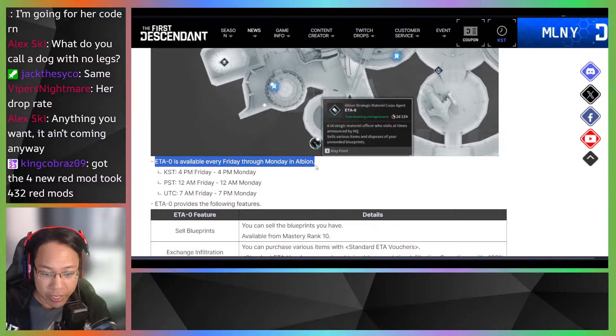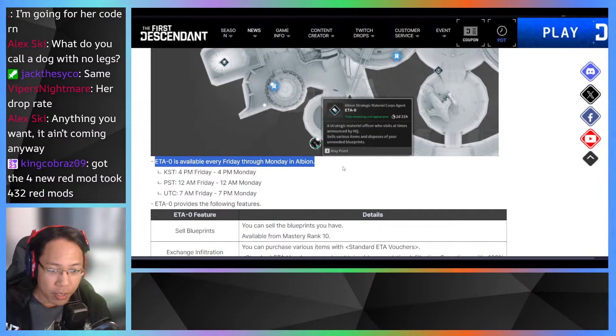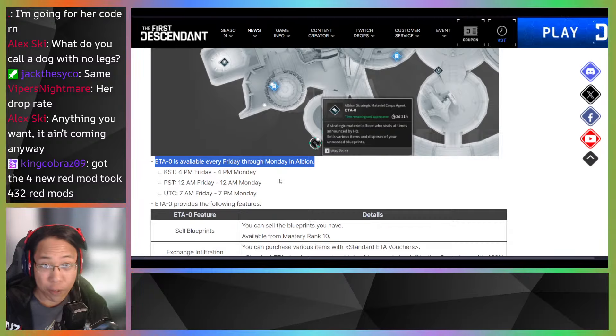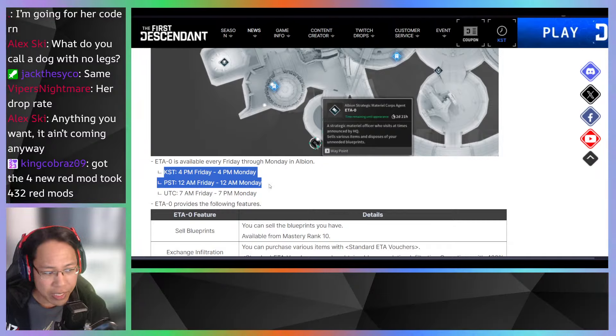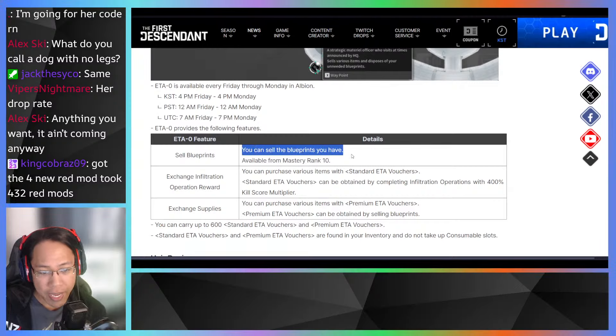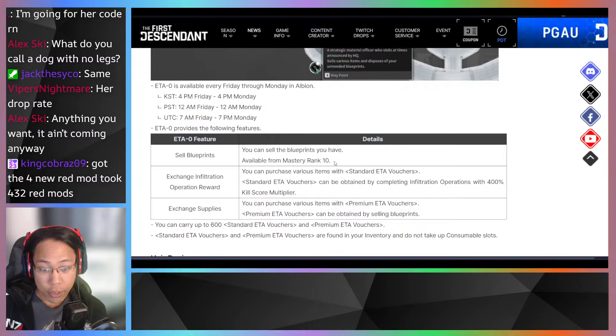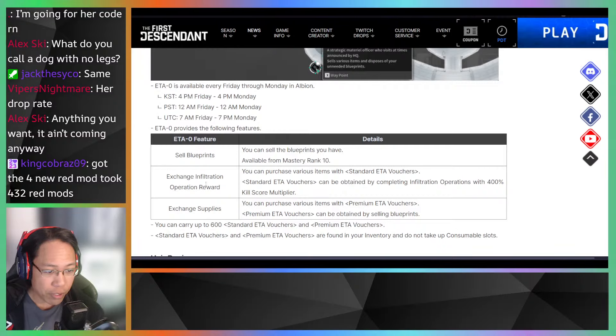At completion you'll receive high-precision exchange components. Here is Eta-Zero — available every Friday through Monday. Since it's Thursday at time of this video, that's tomorrow. This is basically like Xur in Destiny or Baro in Warframe — opens on daily resets. With Eta-Zero you can sell blueprints available from Mastery Rank 10 onward. As we saw from the free-to-play account, you reach rank 11 just doing the story.